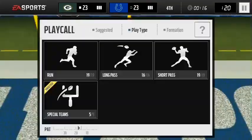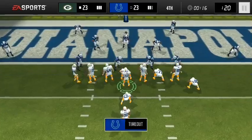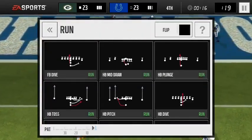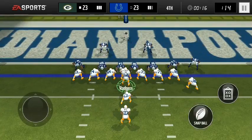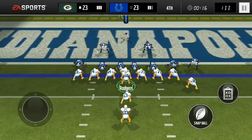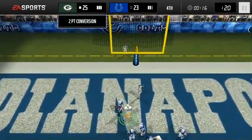Now you're in this situation — 23 to 23. First, you're gonna want to go to QB sneak. They're gonna call a timeout, they're gonna send everybody. Pick fullback down for this — let me show you why. They're expecting the quarterback, so most people are gonna shift most of their attention to the right side. There's always gonna be an open gap right there, and that's perfect.